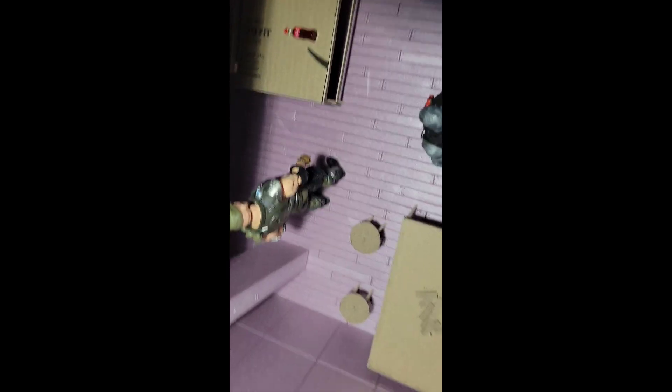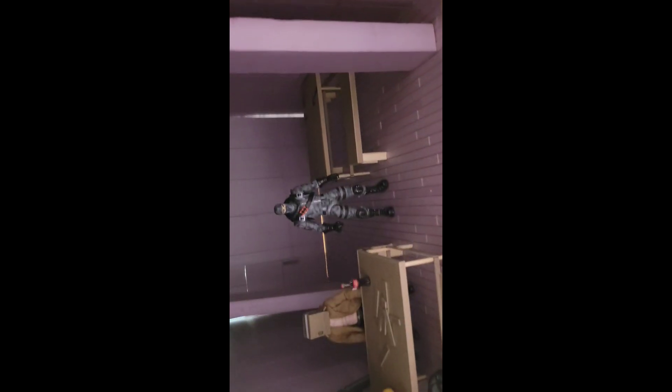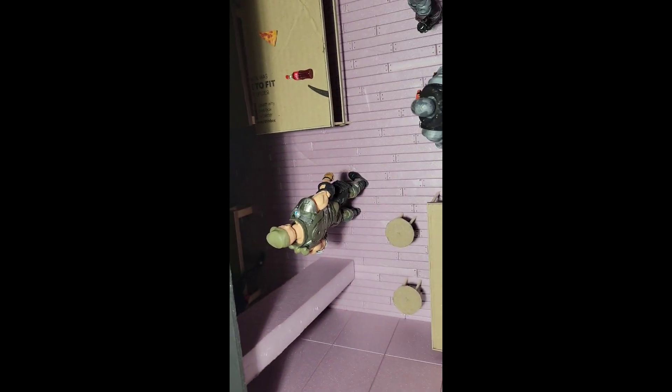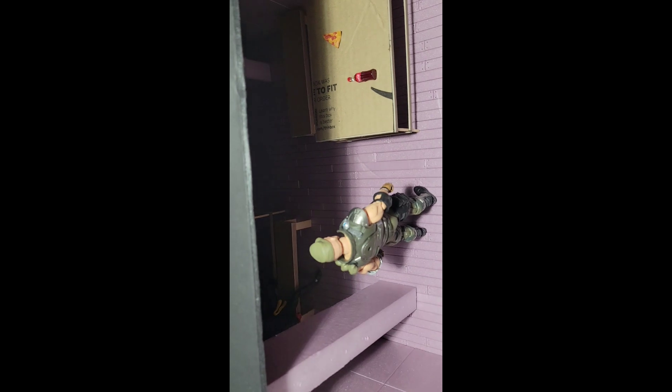I've been thinking a lot about what I want this set to be for my next video. This is a black foam board, by the way — you can get it at Target. I think I want it to be like a bar slash villain hangout place, where villains would hang out. I do want to use this set again for my next video, Batman vs. Red Hood, so I think this bar slash villain hangout area works really well.